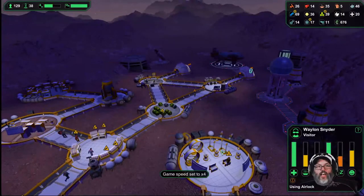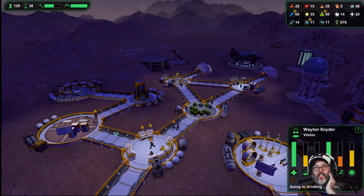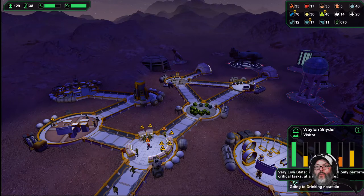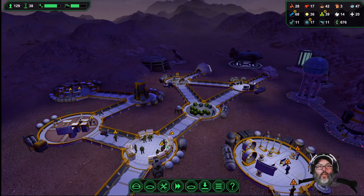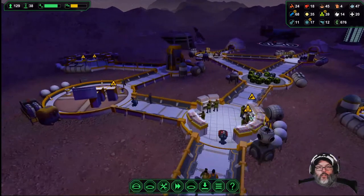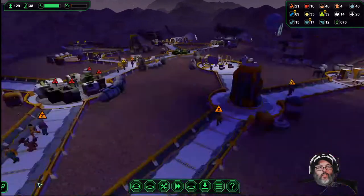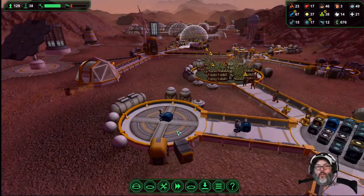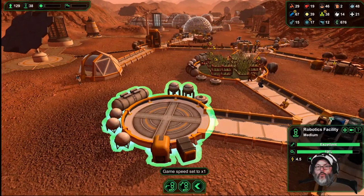All right, so we'll get them inside, we'll let them go do what they need to do, and hopefully we can get some of their needs met. All right, we're doing okay here. Connection has been built. There we go — robotics facility, okay. So we were going to build...